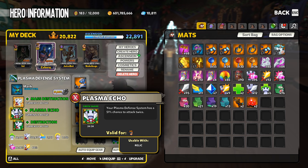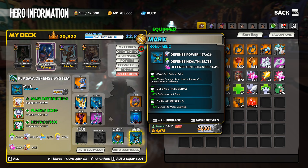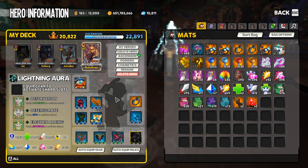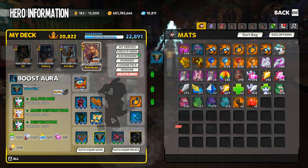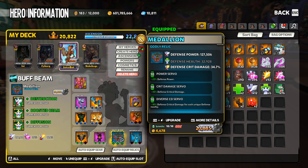The things we are really going to be looking at today are what do we use in our third slot, and then what do we put as our godly roll. To do all of these calculations, we're not going to use PDS without a boost aura, buff beam, and pylons. So we're going to use a boost aura with All-for-One, Mass Destruction, and Destruction, plus diverse crit damage, crit damage, and power servo. And since we're not going range anywhere, we have to use Diffusion. So we'll use a buff beam with power servo, crit damage, and diverse crit damage, with destruction, boosted beam, and Diffusion.